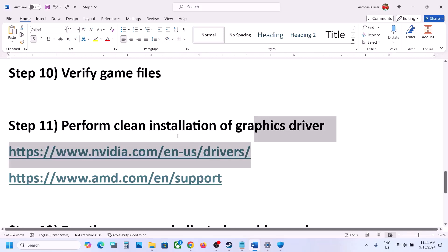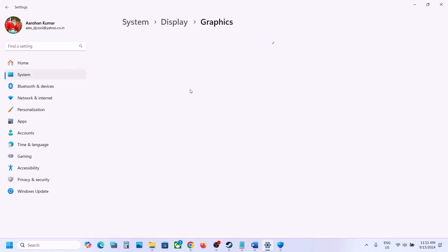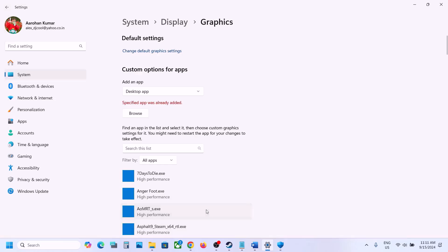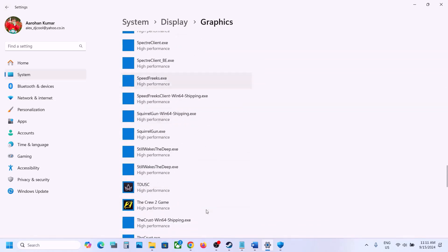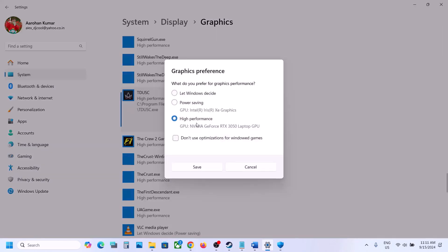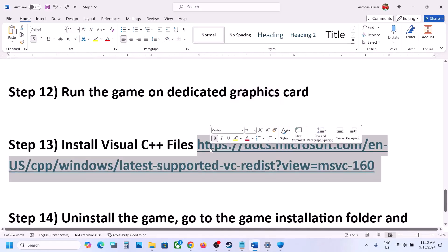The next step is to run the game on the dedicated graphics card. Type 'graphics settings' in the Windows search box, go to Graphics Settings, click Browse, navigate to the game installation folder, select the game exe file, and click Add. Once added, click on the game, click Options, select High Performance, and click Save.